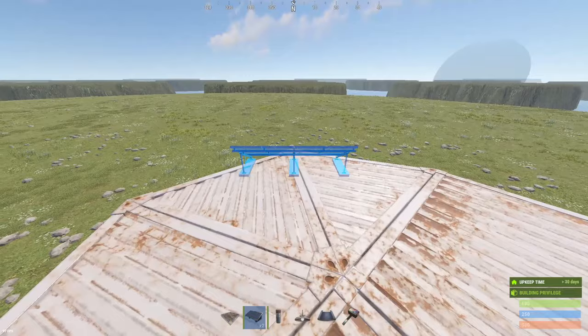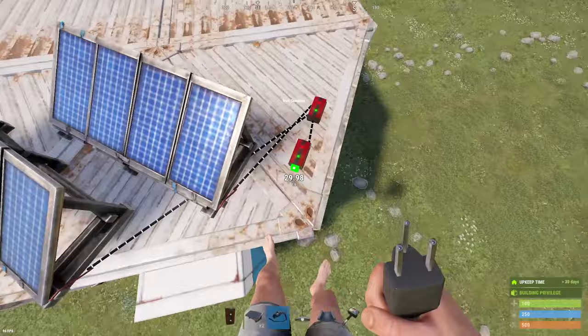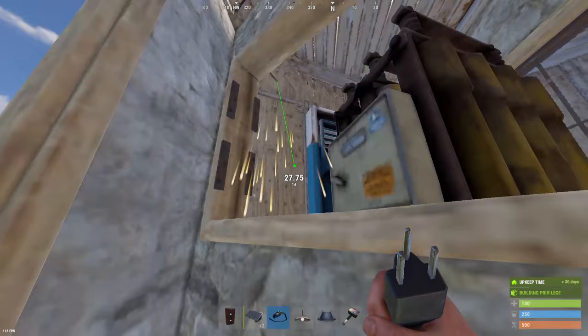Figure out how to get on your roof, then find north and place two solar panels in that direction and connect them with a root combiner. I like to place two root combiners just in case I eventually add more power to the circuit, since we are using a large battery.